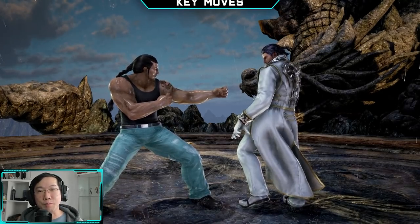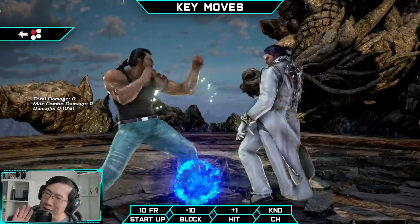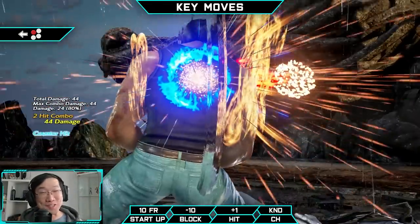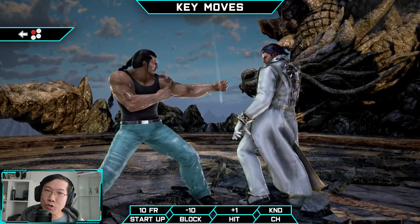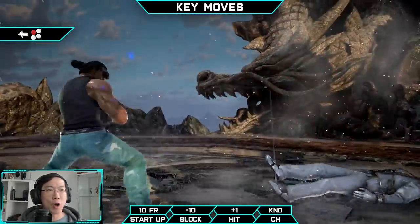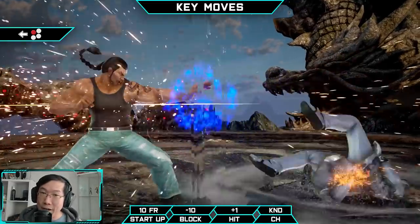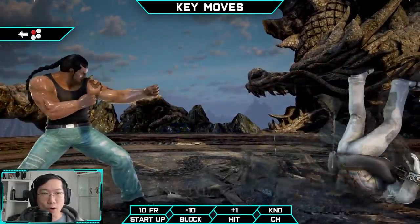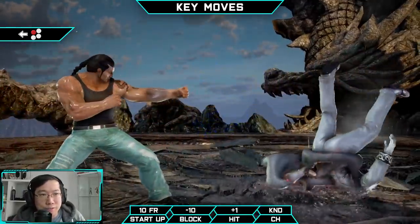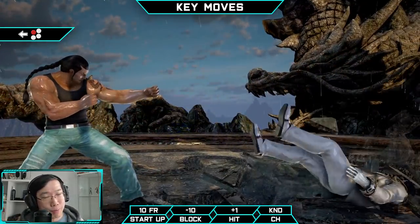Now we're on to the key moves section. First up, we got Back 1. This is a fast high attack that's widely considered one of Fang's best counter-hit tools. On counter-hit, you're guaranteed a shoulder for some meaty damage. Even when trading with attacks — for example, if you trade with a jab — you will almost always come up on top. This attack can be used as a panic move when you're being pressured, as a string interrupter anywhere you could fit a jab, or on a read. If you're not using Back 1, you're not playing Fang right.